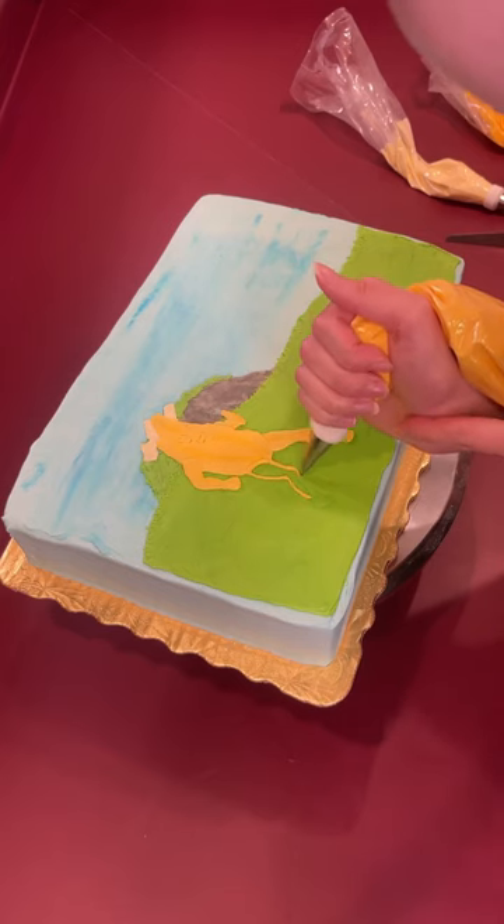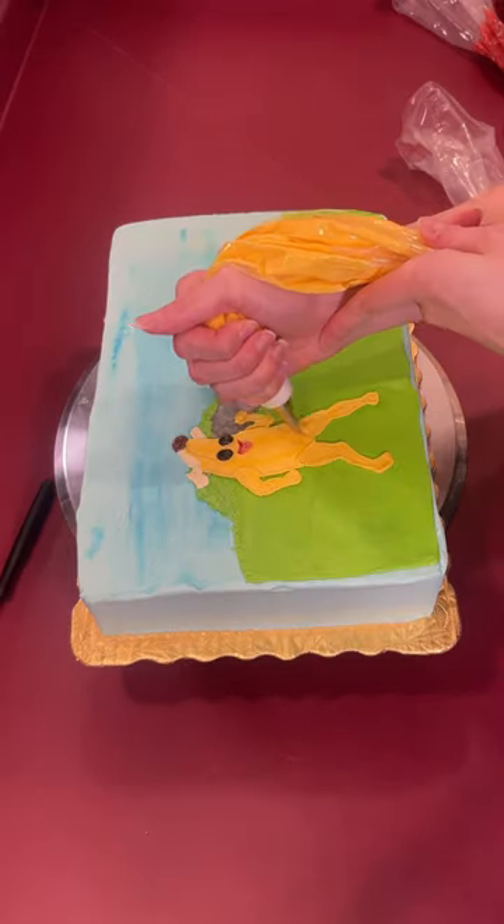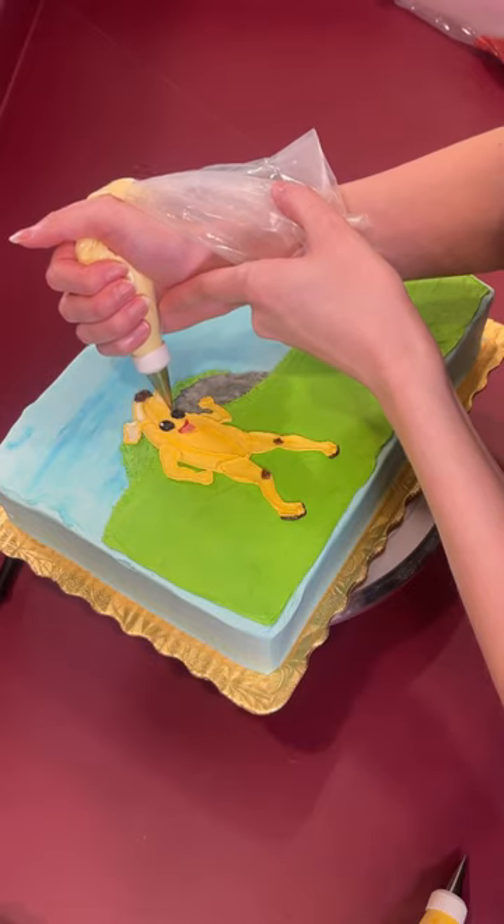I iced the whole cake in a light blue and added a rock and greenery to recreate the landscape. He looked really strange at first, but once I added all the final details, he came to life.